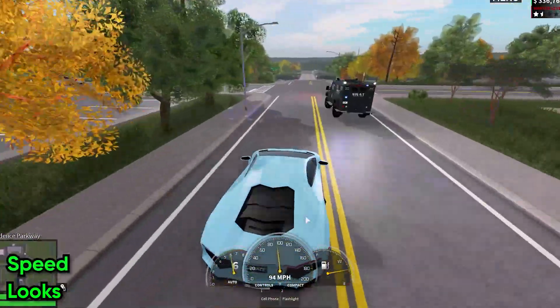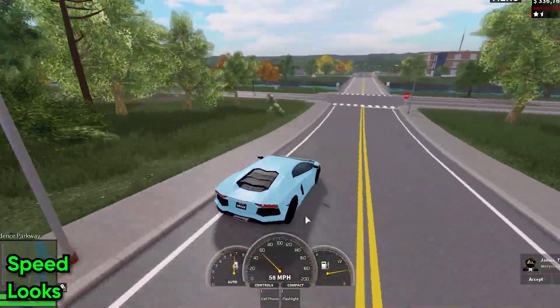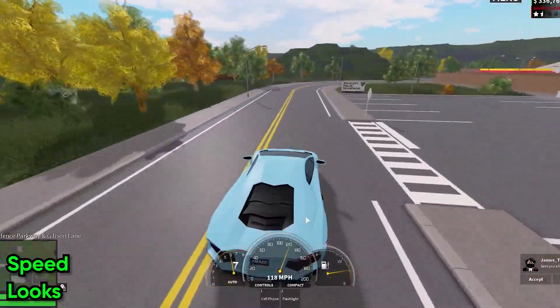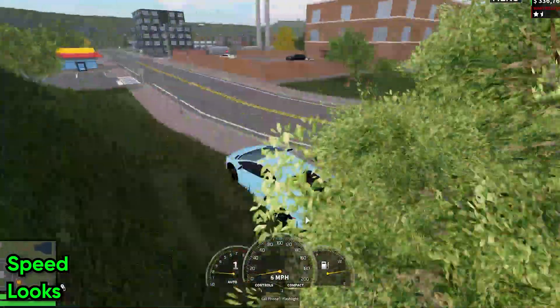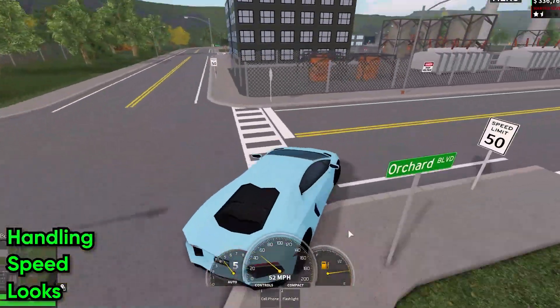The next reason is the speed. As you can see as I'm just driving around the map right now, the speed is really really good. Just by driving down here I passed easily over 120 miles an hour, which is crazy — you can escape pretty much anyone.